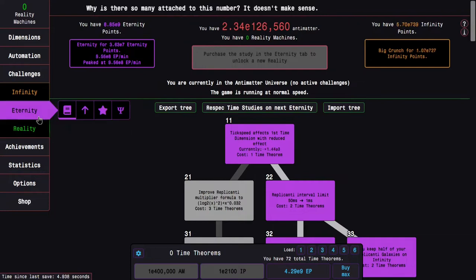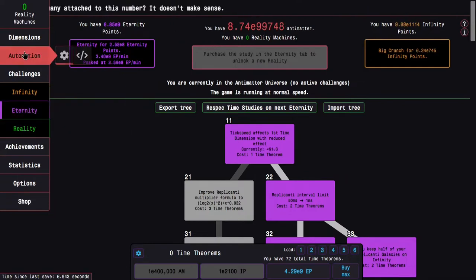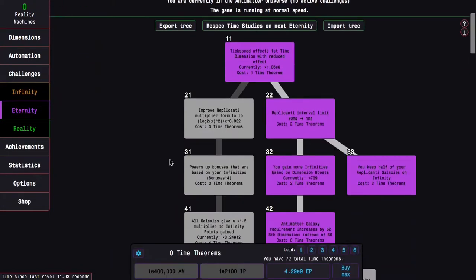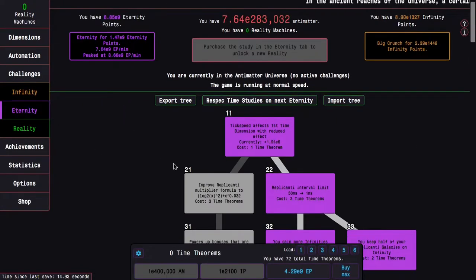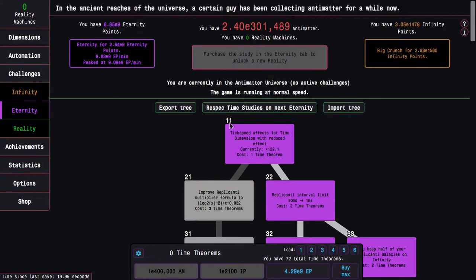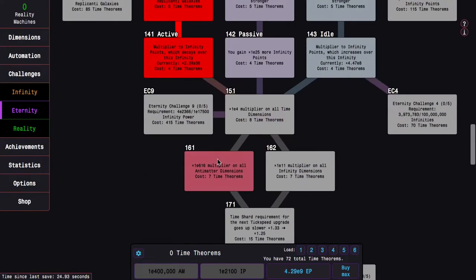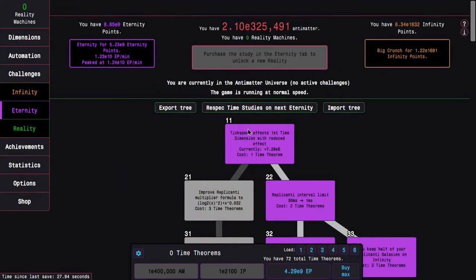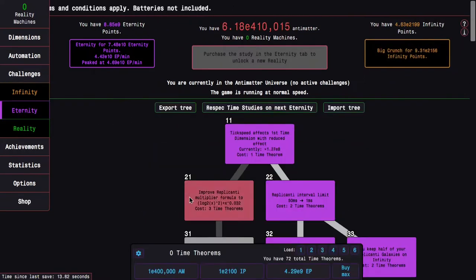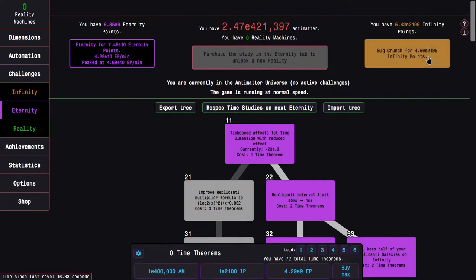I think we have enough here. I'm actually going to change this to E150 because E100 is actually slowing things down, at least in the beginning. Now I just wait to see how fast or how much Antimatter and Infinity Points I can get. Hopefully get some Time Theorems with that. It looks like I'm actually able to get quite far — multiple Time Studies from this — and I'm still gaining a good amount of orders of magnitude in Infinity Points every single run.